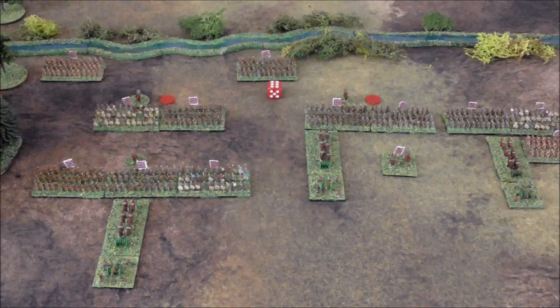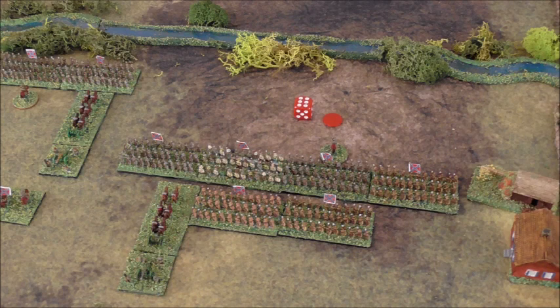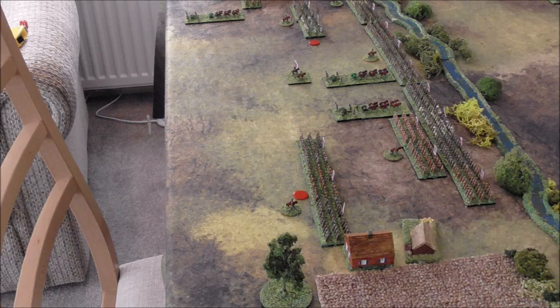Turn 2. Confederate initiative, and the same two brigades are nominated to advance. This time a six plus one enables the remaining units of each brigade to advance. The two brigades are now close to the stream and back in line. Turn 3: Union initiative, but movement is declined as even the artillery is out of range, so no firing. The Confederates advance the large 3rd Brigade, and with a roll of six plus one all six infantry and the artillery can advance. The Confederates now have three brigades at the stream, all in good order. Turn 4: The Confederates activate two more brigades, and with a roll of four plus one are able to advance the whole of 5th Brigade and two regiments of 2nd Brigade. The Confederate advance to the stream continues.